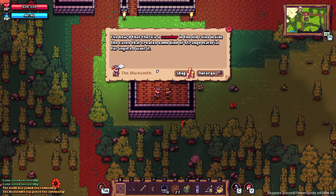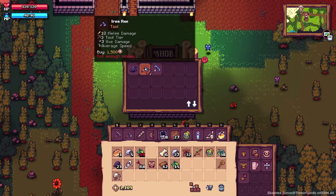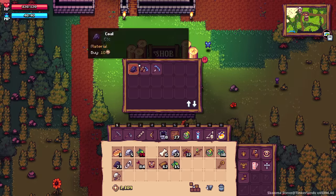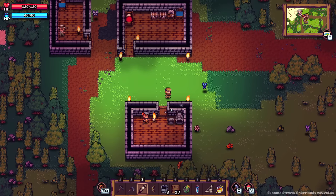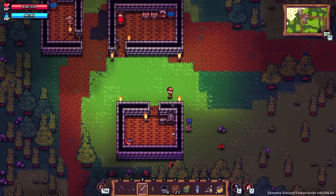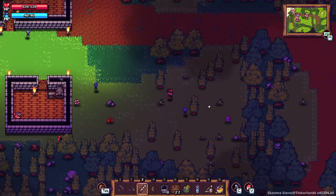Apparently there's a monster in the old ruins inside the caves that creates some strange material for ingots, and I want it. The blacksmith will sell me iron pickaxes and stuff too. If I was feeling lazy and didn't want to do it myself, that'd be a good place to get dug in. I don't know where this cave is that everybody keeps referencing. Looks like I can just vendor stuff to the blacksmith for now.